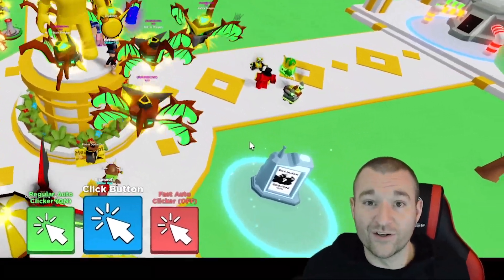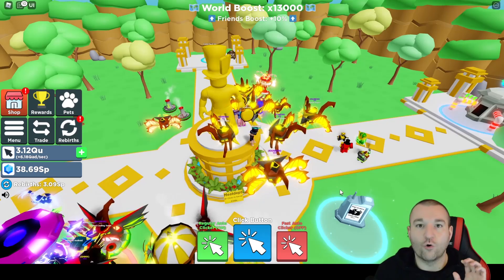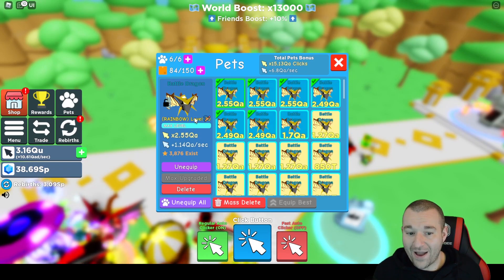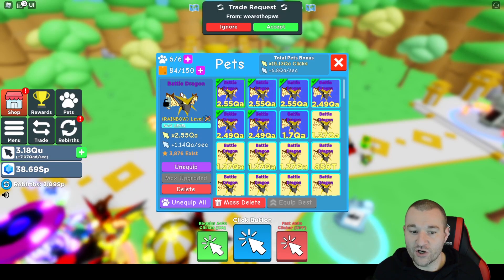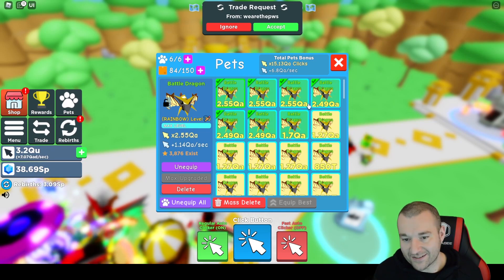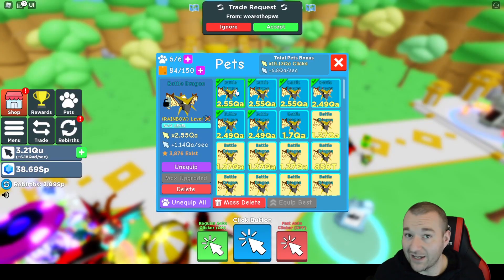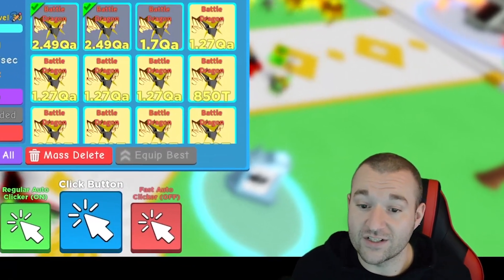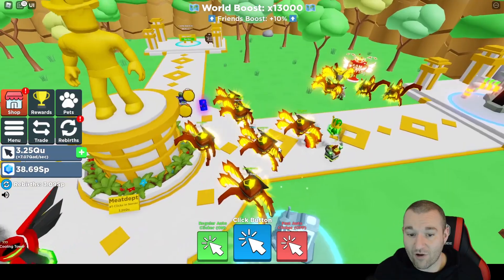So today what we're going to do, we're going to go ahead and open the Rainbow Crafted Mythicals. As you see right now, I have on the Rainbow Battle Dragons. These are the best version of the best legendary pet from the steampunk world. They're not the secrets obviously, but it's the best pet you can get outside of the secret in the steampunk world — these are all just the regular versions in rainbow form.